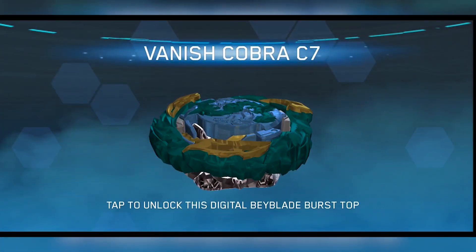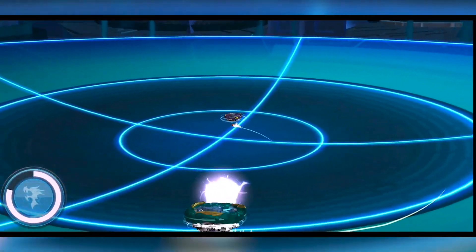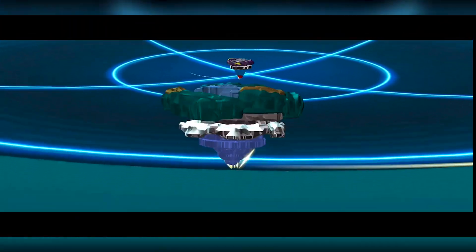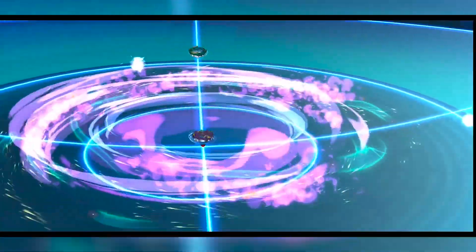Vanished Cobra — yeah, it comes with a defense or whatever. For some reason, the defense is semi-flat, which I never understood. Why semi-flat? Other than cutting cost, it doesn't even make any sense. Like, Speedstorm — you can make a dumb excuse, but no, I don't really know.